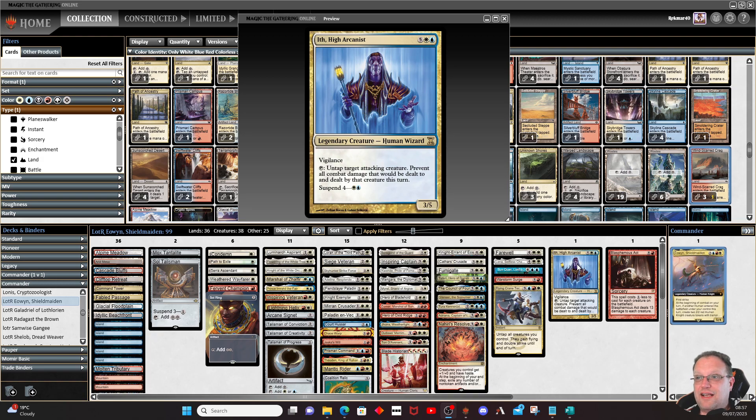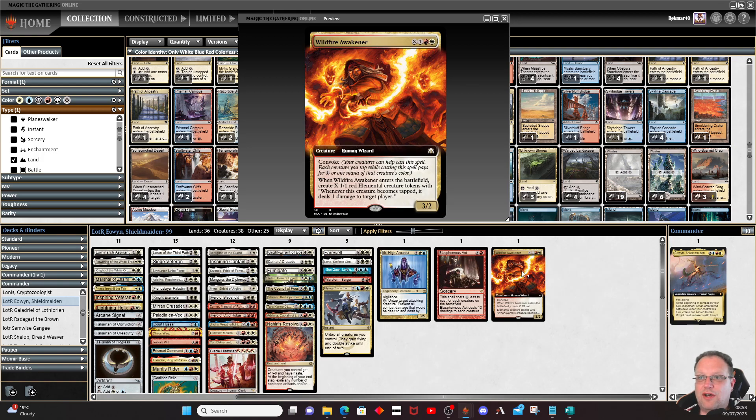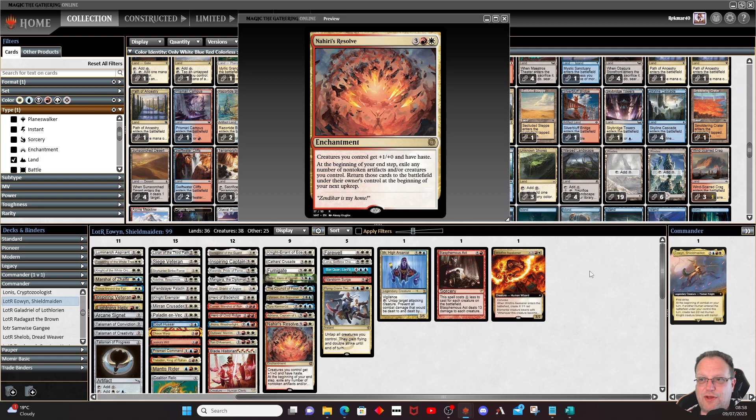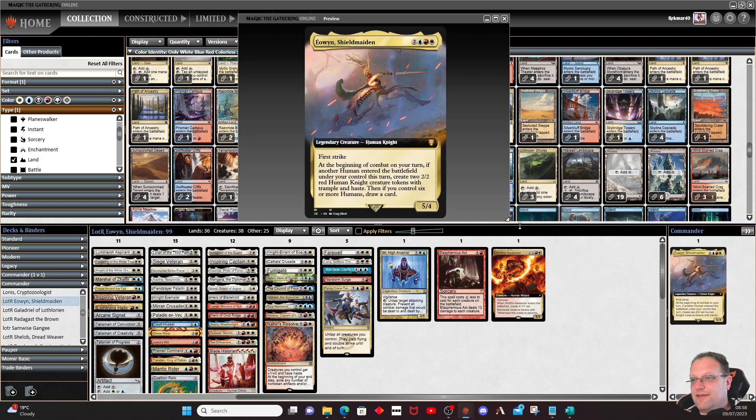Aether Channeler is here so we can suspend it and do the whole Rift Mage bit if needed. Blasphemous Act controls the board. Wildfire Awakener: convoke with your creatures and enter a whole load of 1/1 red elemental creature tokens that deal one damage to target player whenever they become tapped — just think about how good that gets for this deck.